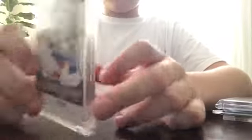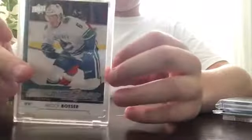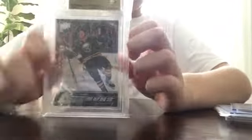Then we got a Brock Boeser Young Gun, 17-18 Series 1 — again, that's book price on the back, I also paid $25 for this. Starting into the good stuff here: Jack Eichel Young Guns, BGS 9.5 with a 10 surface, 9.5 centering, 9.5 edges, and 9 corners. That's pretty nice. Eichel's playing pretty well, so is Buffalo.